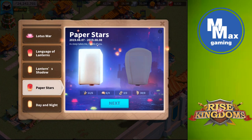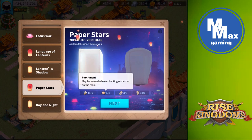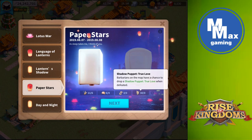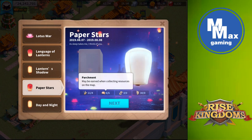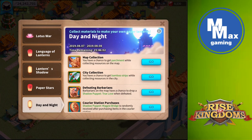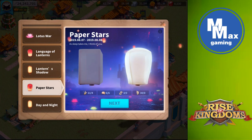Going back into Paper Stars, here's what we need. We need six bamboo strips and four parchment to make the first type of paper lantern. If you switch to the other lantern type, it requires four bamboo and six parchment — kind of a flip-flop. Bamboo comes from collecting in your city and parchment comes from resources on the map. So if you're farming a lot and have more parchment, you should concentrate on the second lantern type which requires more of those.